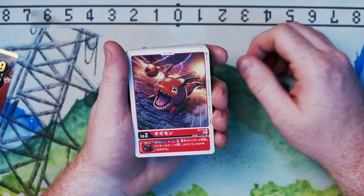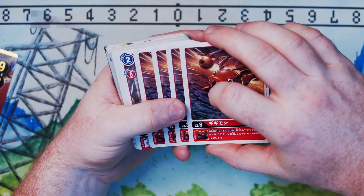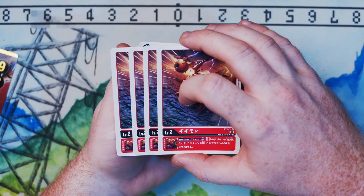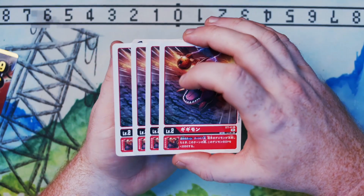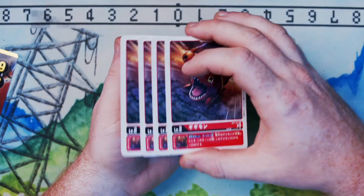Starting at the very top, we have GGmon — pretty good card, comes with four copies. His effect is: once per turn, when your opponent's Digimon is deleted, this Digimon gains 2,000 DP. So if you go up into Gallantmon and destroy one of your opponent's Digimon, it's plus 2,000. Pretty good.